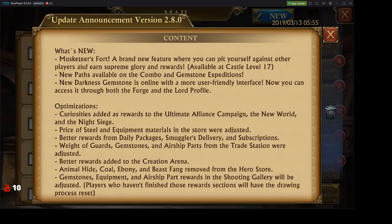For high level, high paying players, you can go even further now with the new gemstones that they just released — if you have these new gemstones maxed out you can go even further and get a little more rewards out of it. A new darkness gemstone is online with a more user-friendly interface; you can now access it through both the forge and the lord profile.